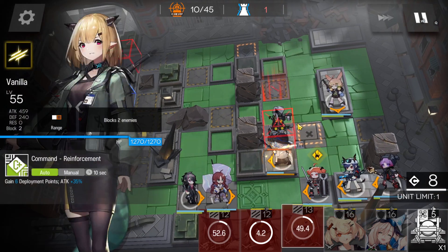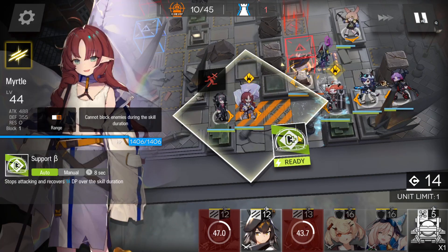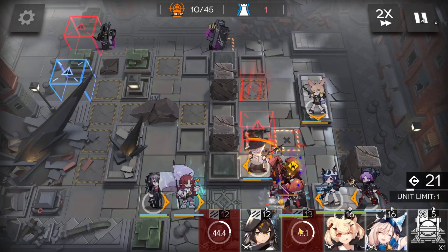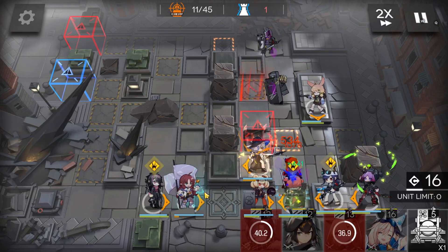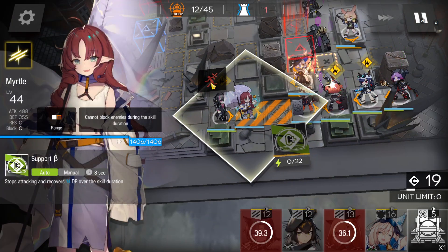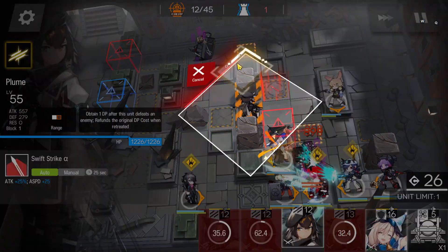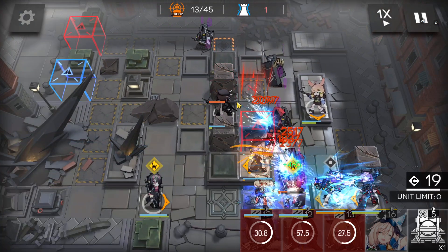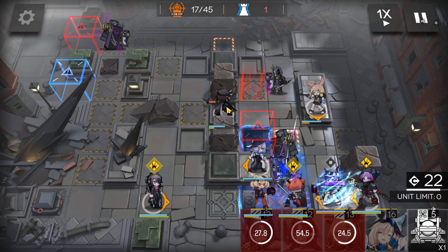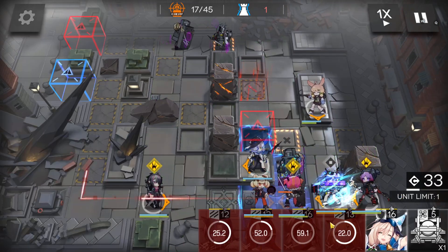Use your supporter skill to slow down the enemy flying dinghy. Get more DP. Place medic and defender here. You can retreat Myrtle — you don't need her anymore. Start to destroy this pillar. Use Chalter's skill when she's ready.